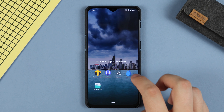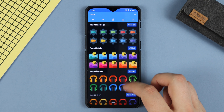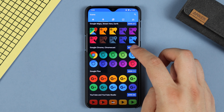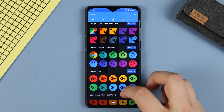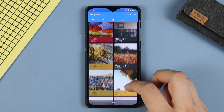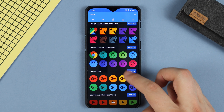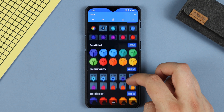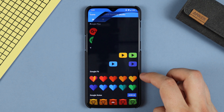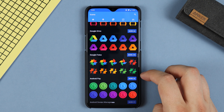Next up we have the Glim Dark icon pack. With this one you're going to get around 2,500 icons, and the great thing is you've got a ton of different variations as well — a further 3,500 alternative designs to choose from. The wallpapers come from Unsplash, so you may see some duplicates from other icon packs, but they're very high quality. The fun thing about this pack is the alternatives — if you don't like the YouTube icon for example, you've got tons of options, including YouTube Kids, Google Photos, the list is endless.